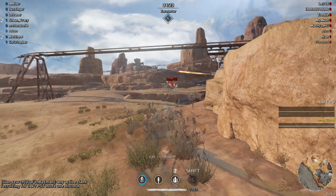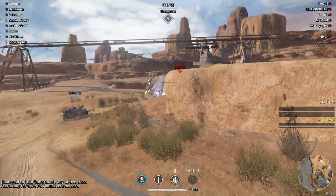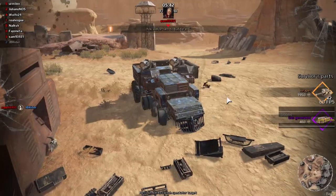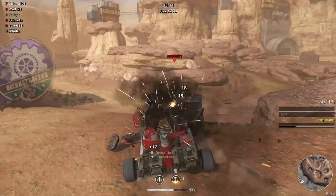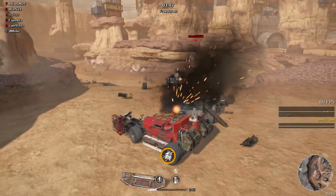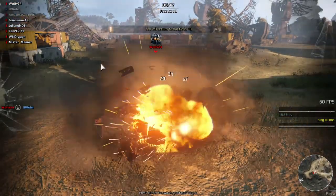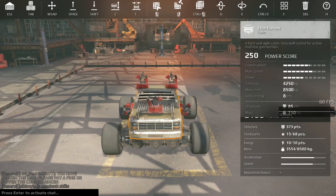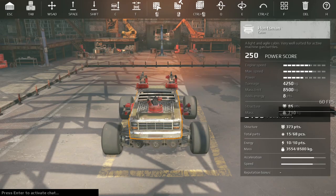Higher power numbers don't equate to better vehicles — the higher your power number, the more elevated the players you'll be facing. Be sure to get tons of practice, and if you find that you're not doing well, scale back the power level. Also try and experiment: if you have two big cannons they can be shot off really easily, whereas if you had six little machine guns placed in different spots around your build it will take a lot longer to get them shot off.